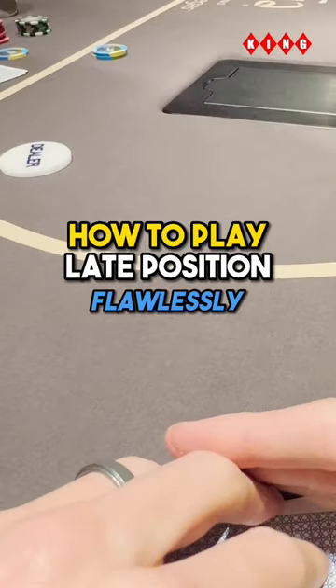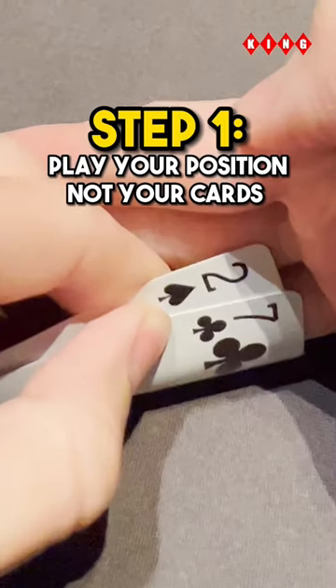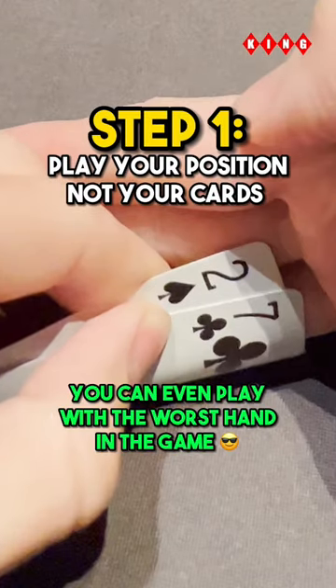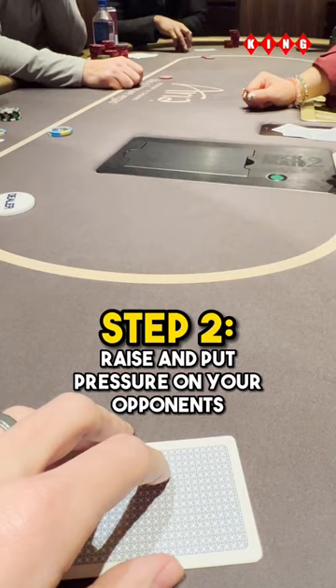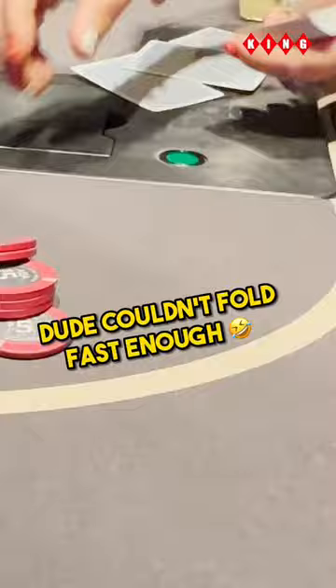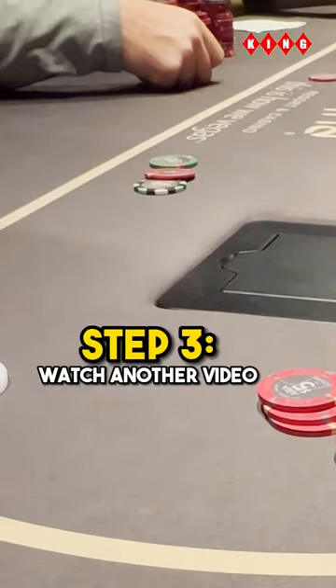How to play position flawlessly in poker. Step one: play the position, not the hand. If you have later position, it doesn't matter — you could even have seven deuce offsuit. Step two: when the action gets to you, pressure your opponents by putting in a raise. Step three: watch everyone fold — or in this case re-raise. This is a bad example.